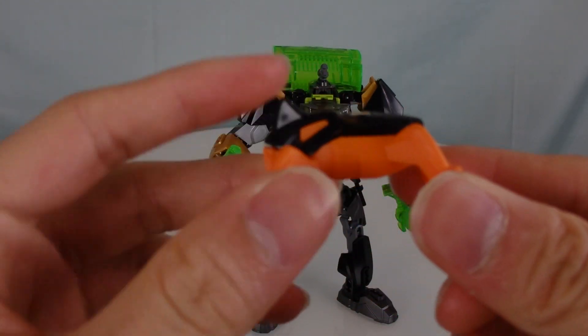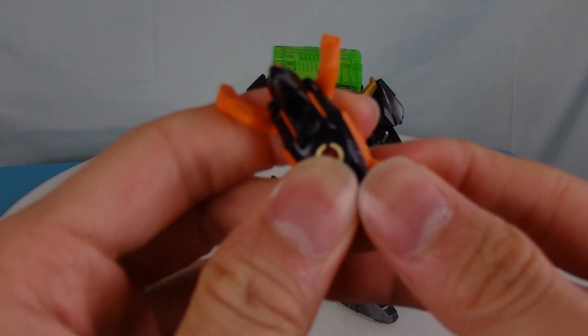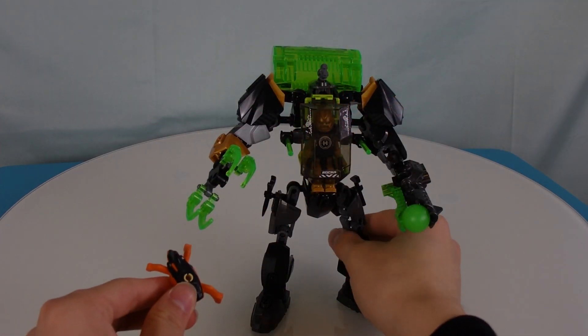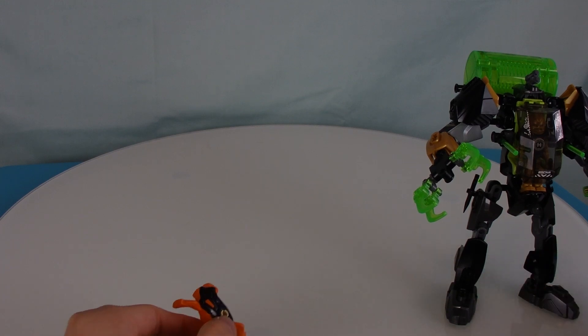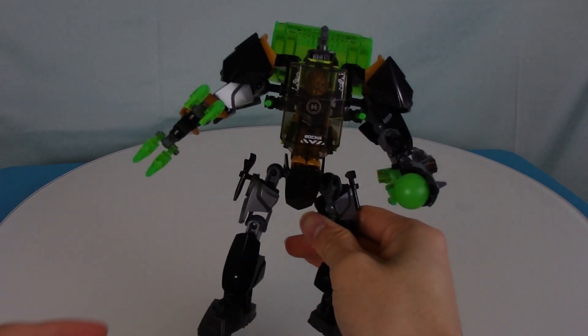The jumper here is orange with a black top, and these jumpers were designed especially to fulfill their play feature, which is to jump. If I move it down here, you can see the jumper right here. You just simply press on that and it fires the jumper - I don't know where it landed. But that's the jumper.